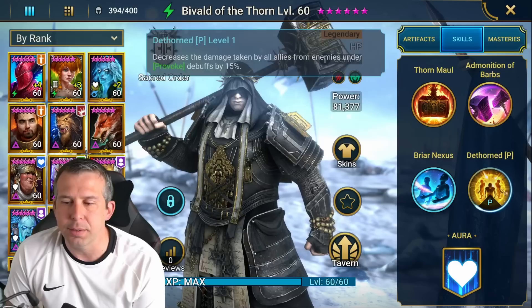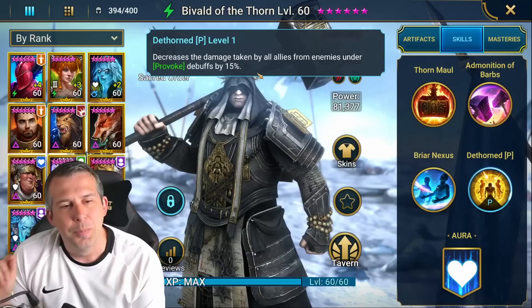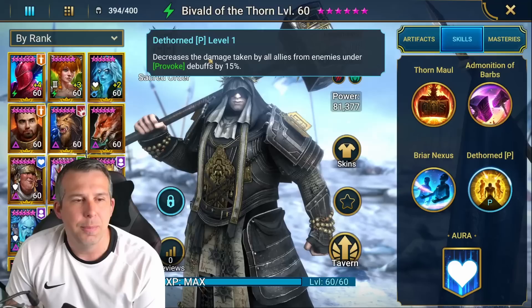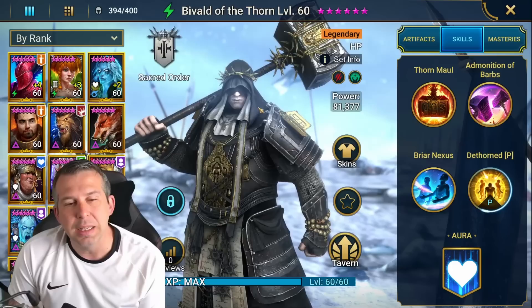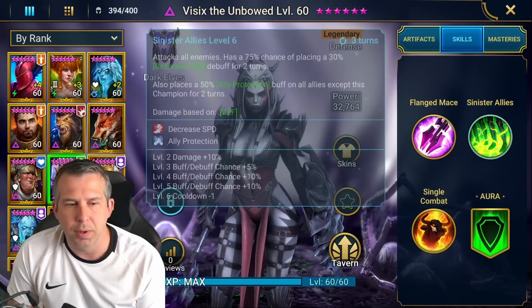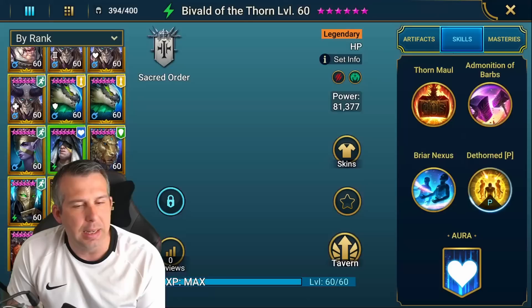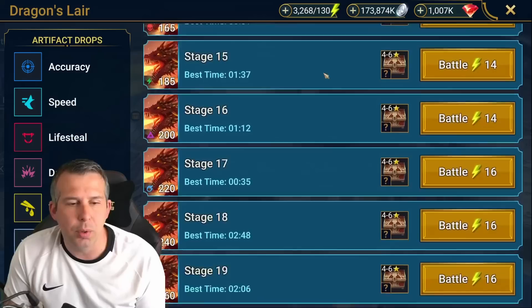His passive: when enemies are under Provoke, all allies take 15% less damage. It's rare there'd be a situation where it's not Deviled himself being hit, so it's mostly going to be his own damage reduction. The only exception is if you run two provoke champions — say Visix — then she'd also take 15% less damage. He also has an HP aura in all battles. Let's get him onto Dragon for a basic damage test.